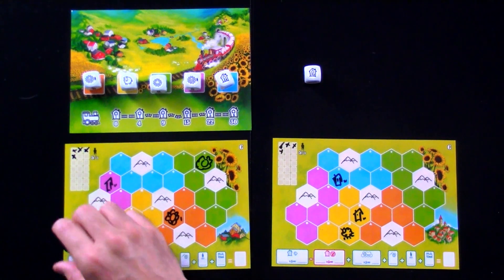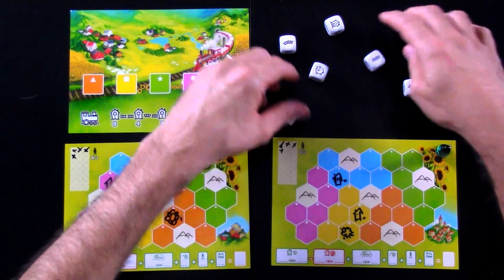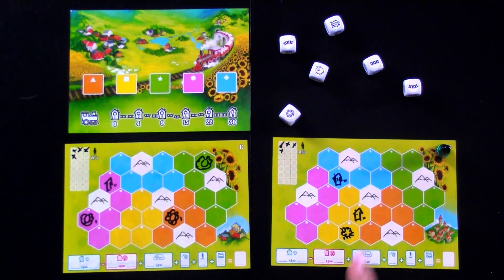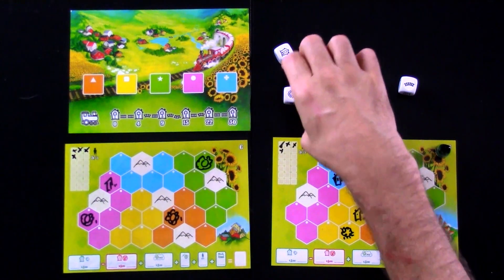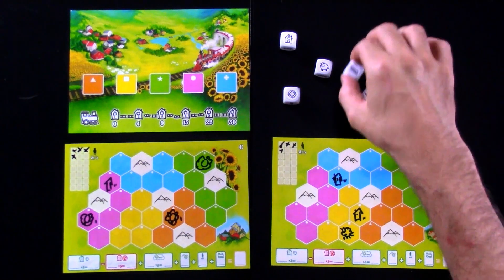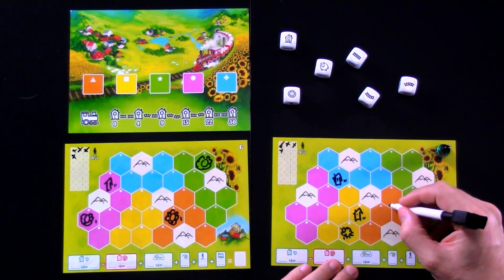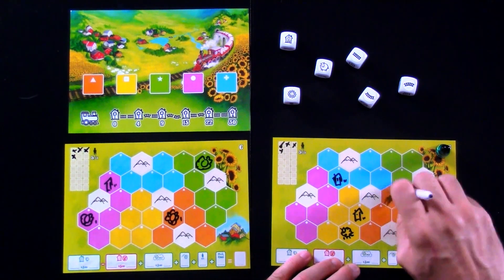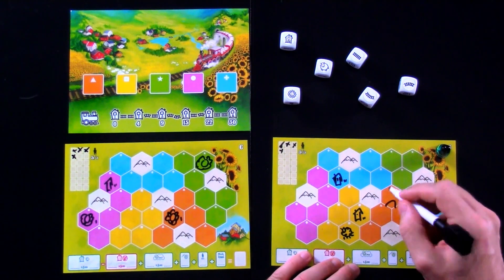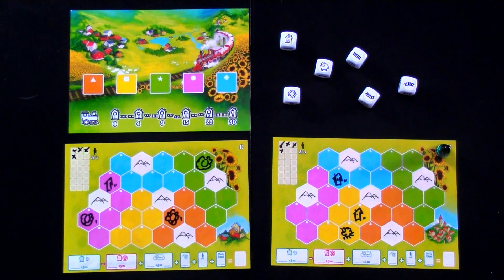That was the end of the first round. First player marker shifts to the next player, we roll again, and the draft continues. But now here's where things get interesting — we got some rail, folks. In addition to a sheep, a regular sunflower, and a house, we've got one straight and two curved rails. Now, the important thing about curved rails is they have to follow a gentle curve. They cannot be a sharp turn, nor can they be used as a straight.